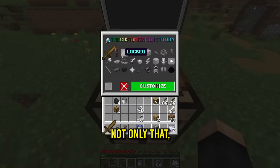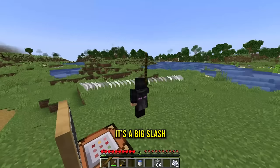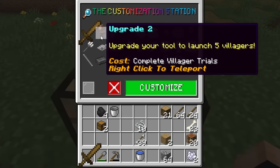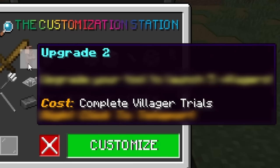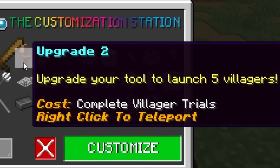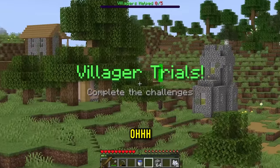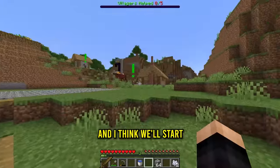Not only that, we've unlocked the next upgrade. What does this do? It's a big slash. The next thing to customize is upgrade number two, and now we need to complete the villager trials. It launches five villagers and you can right click to teleport. Villager trials: complete the challenges — this is what we need.